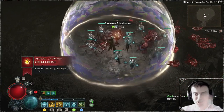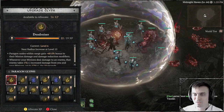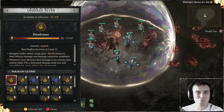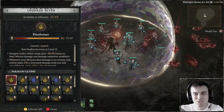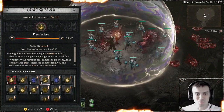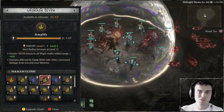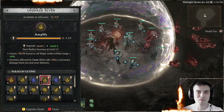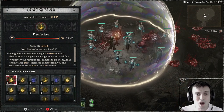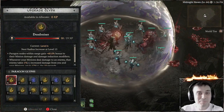Once you kill the boss, you get this bubble and then you need to interact with the glyphstone. Once you interact with the glyphstone, you can see how much XP is available. For Tier 17, it's 36 XP! Now Tier 1 gives you 4. Imagine how many Tier 1 Nightmare Dungeons you'd need to do in order to get 36. You need 8 XP just to level a glyph up from level 1 to 2 — so you'd need to do two Tier 1s just for that. Ain't that crazy? I'll keep upgrading this glyph for now because that's what I need.